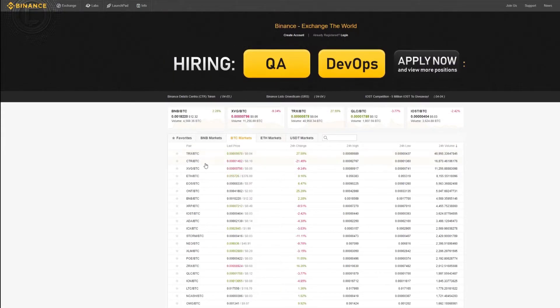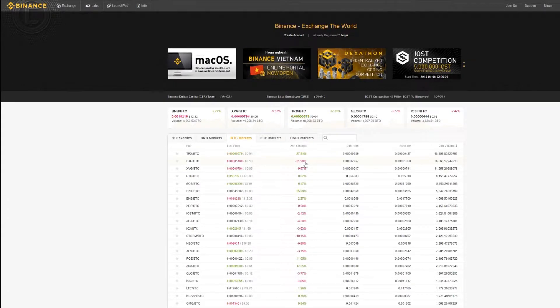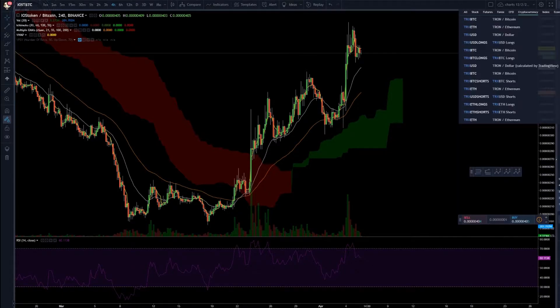I'm going to put TRX in, not CTR, because we do read the news — you always want to read the top. Binance delisted Centra, so you don't want to trade that because you don't know what's going to happen. You can already see it dropped a lot. So TRX, XVG, ETH — I'll just put those in.